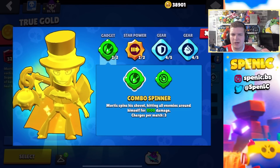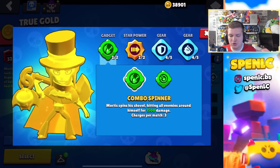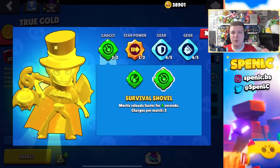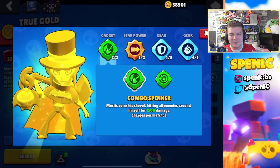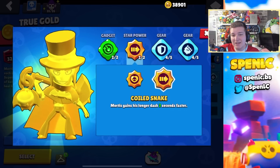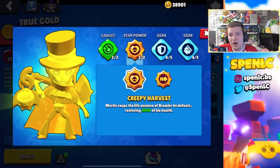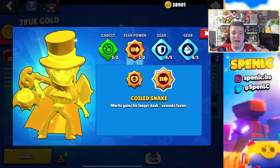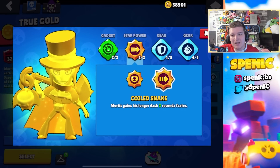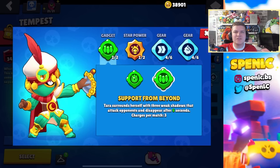Mortis's gadget Combo Spinner recently received a buff of about 200 extra damage. I don't think this has made me want to switch my gadget preference — maybe on Knockout and Bounty it can be really good for extra damage, but Survival Shovel lets you cycle super a lot more with Mortis, and that's what you really need in this meta. I won't discourage you from trying out the new Combo Spinner though. In terms of star powers, most people use Creepy Harvest specifically in Brawl Ball, but I'd actually make a really good case for Coiled Snake — a lot of people are starting to try it out, and I personally like it a little bit more. In terms of gears it can really depend on the matchup, but this should be your best bet.